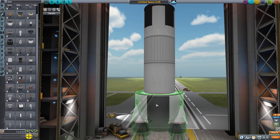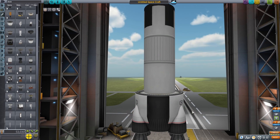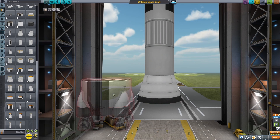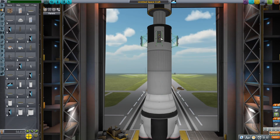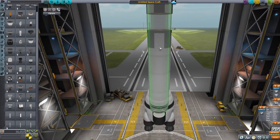That was pretty much all I needed for the top stage, so I started working on the bottom stage. I put on a really big fuel tank, and after that I put on a Mammoth engine. I needed an adapter to get it to look right, but once I had that on there, the next thing I wanted to do was add on some solid rocket boosters.